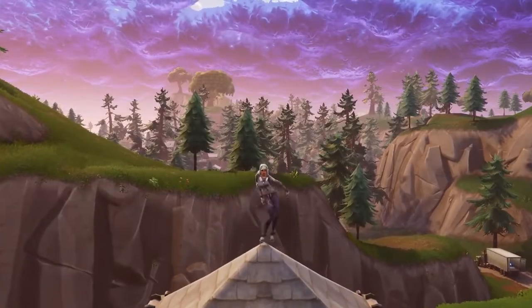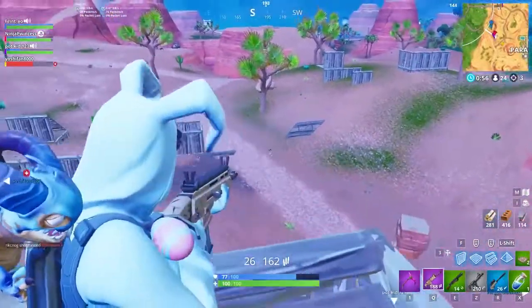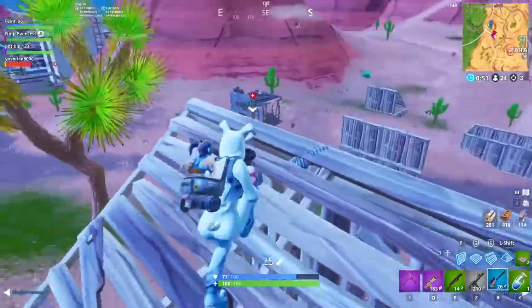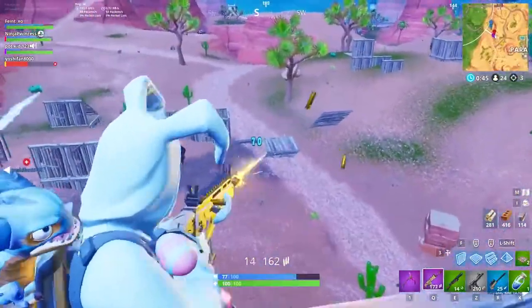Here are three aiming fundamentals: crosshair placement, peaking, and sensitivity. Presented by Fortnite Master. In this week's video, we want to expand on some of the info from our 6 tips for improving your aim video. We'll dive deeper into aiming fundamentals like crosshair placement, peaking methods, and finding a comfortable mouse sensitivity. Without wasting any time, let's get started.